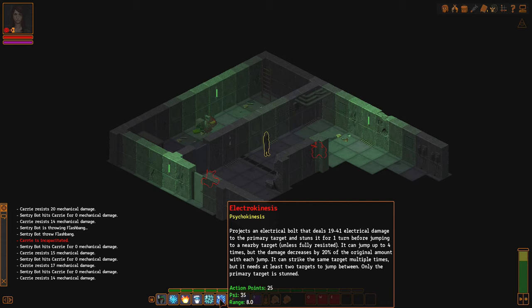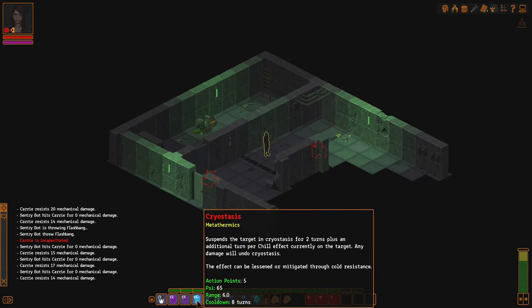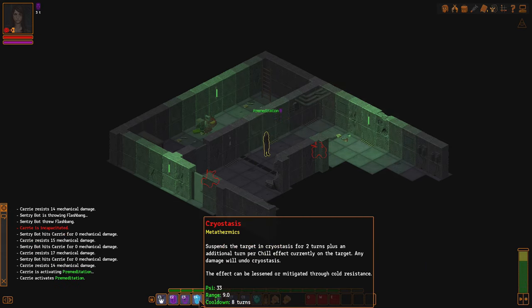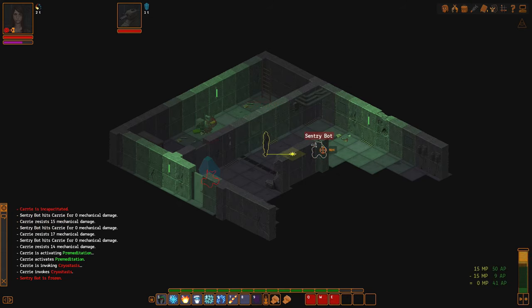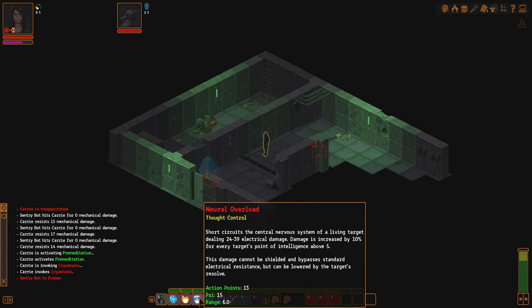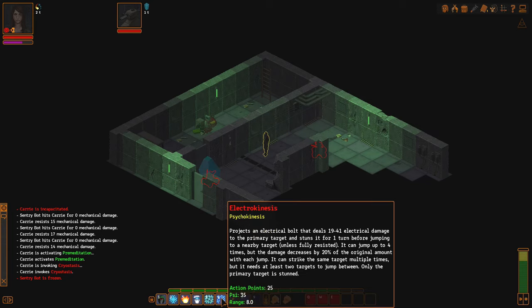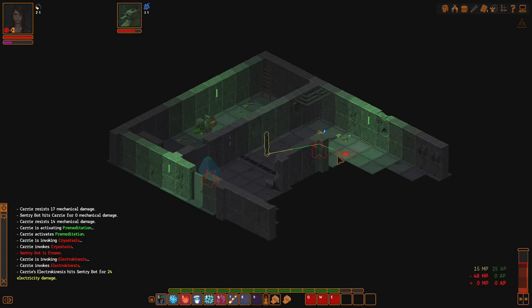This might be pretty good. What can I do here? Cryostasis — suspend a target in cryostasis. I didn't know if it was going to need to be a biological target. So we got temporal distortion — that's for energy damage. This is electrical. They don't have shields, so I'm good. That won't hit it multiple times, will it? Let's find out. It short-circuited. Well, that's kind of good. Let's move over here. Immune.